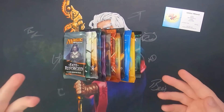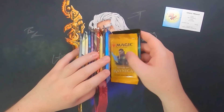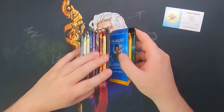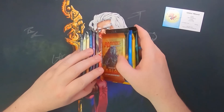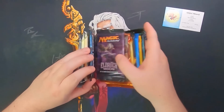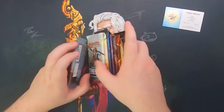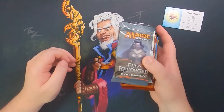Let's get right into talking about the packs they had. They had 12: War of the Spark, Guilds of Ravnica, Ravnica Allegiances, Core Set 2019, Rivals of Ixalan, Unstable, Aether Revolt, Eldritch Moon, Shadows over Innistrad, Oath of the Gatewatch, Battle for Zendikar, and Fate Reforged.